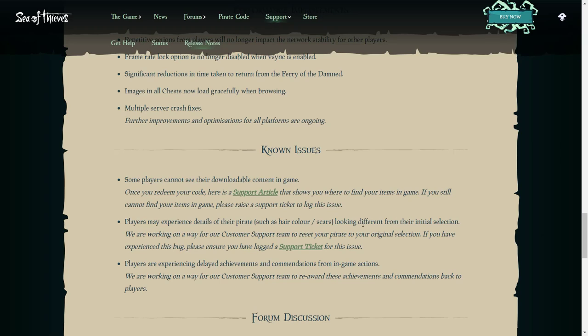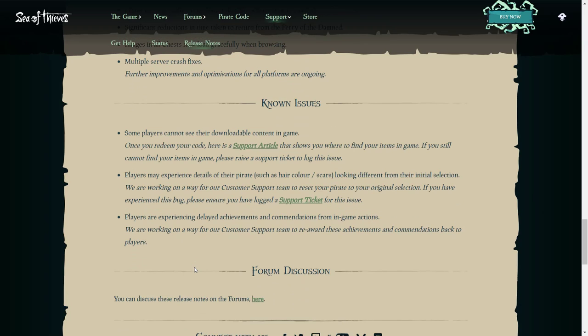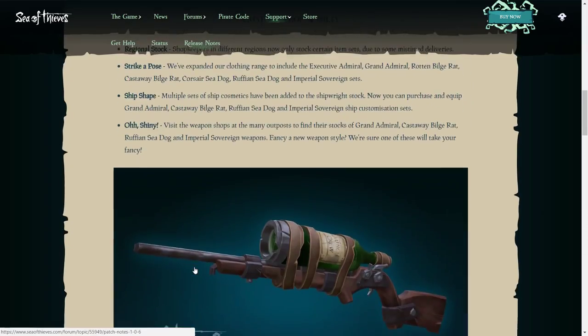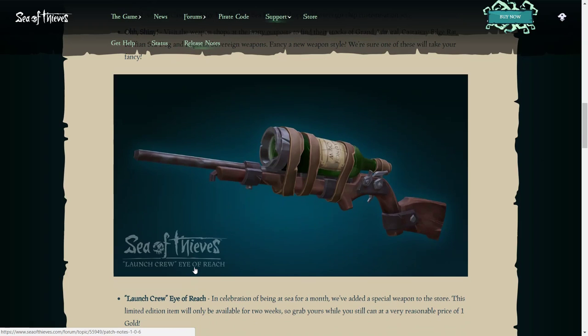They've made quite big progress on the pirate appearance issue, so hopefully that'll be sorted in the next few updates as the Hungering Deep gets closer. Players are also experiencing delayed achievements and commendations from in-game actions — they've definitely made improvements on this as many of you would have noticed, but it is still a known issue. That is all the stuff within version 1.0.6.